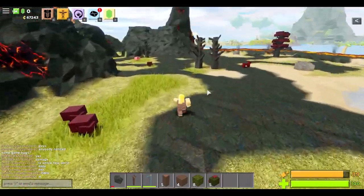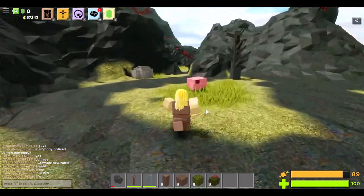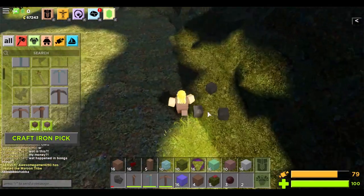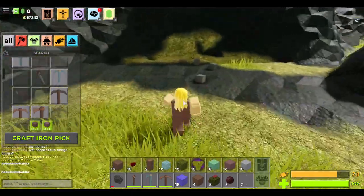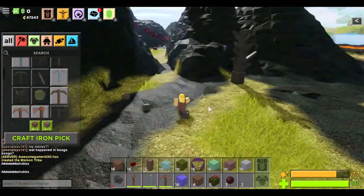Nice purple bushes. Let's break this down — that's not a blood fruit. Oh, that IS a blood fruit bush; I was looking for that. There's stone — and now it's raining stone, why is it raining stone? I try to pick it up but I can't. My inventory seems to be full.